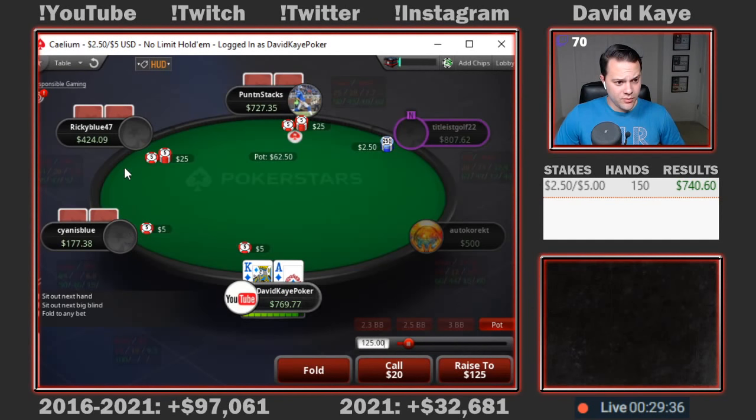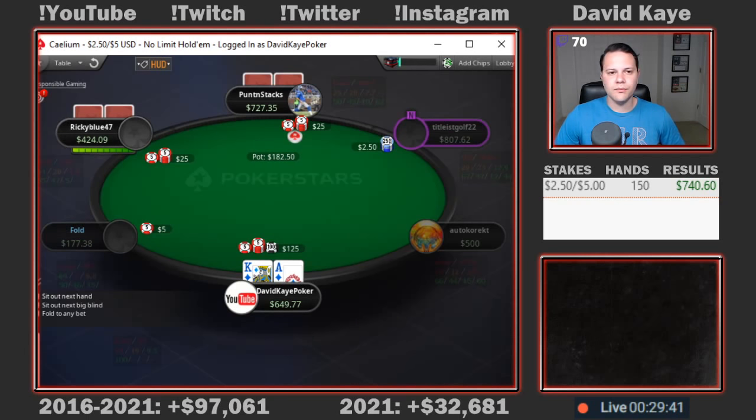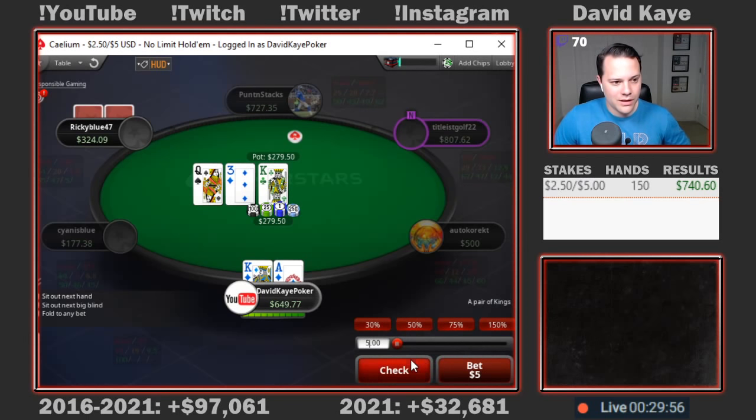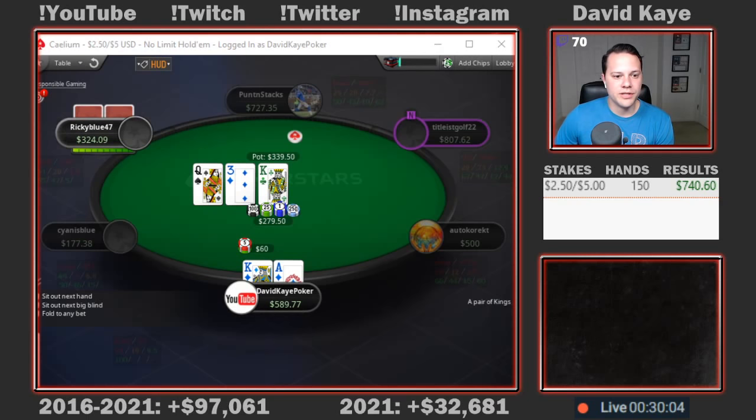Here we see a limp, raise, flat. We're going to go ahead and put in the squeeze with ace-king of diamonds. The odds are getting inflated a bit pre-flop because of that limper. The raiser decides on a call, over to the button. So we're going to go heads-up. King-queen-3 flop. SPR is basically 1-to-1, so I'm going to bet really small — we'll be doing this with our whole range that we're betting here.